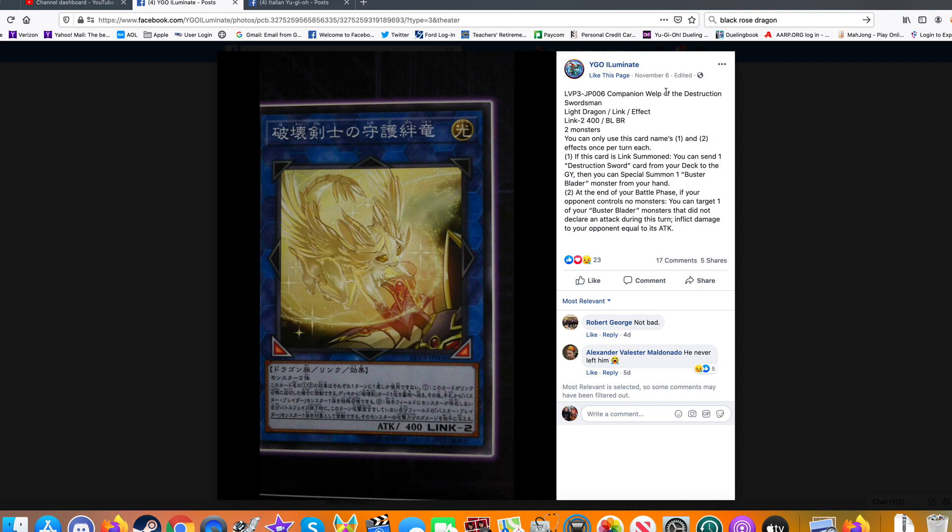Next card: Companion Welp of Destruction Swordsman. White Dragon Link Effect, Link 2 with only 400 attack. Bottom left, bottom right arrows — the best arrows for Link 2. You can only use this card's first and second effects once per turn. On Link Summon, you can send one Destruction Sword card from your deck to the graveyard and then Special Summon one Buster Blader Monster from your hand. Very good — gets the big guy on the field real fast.